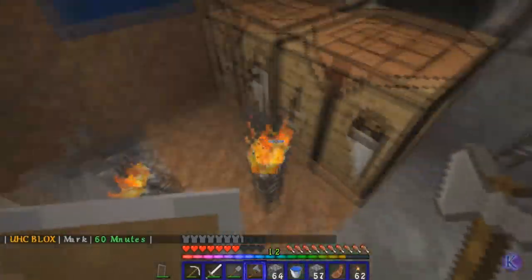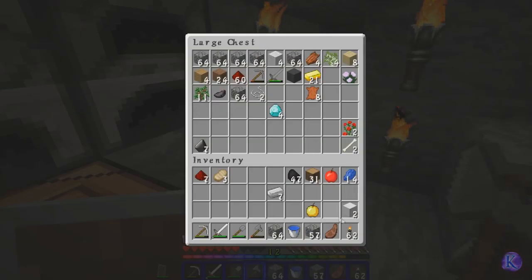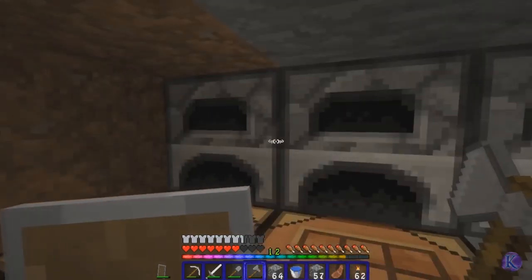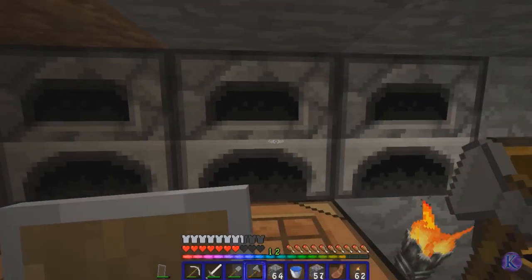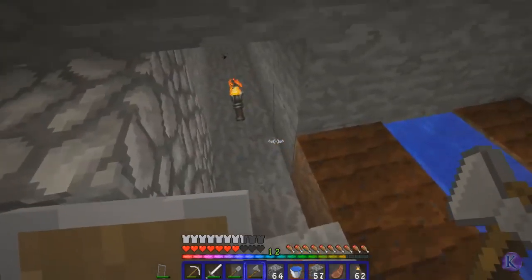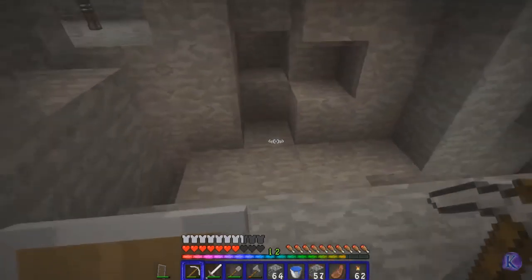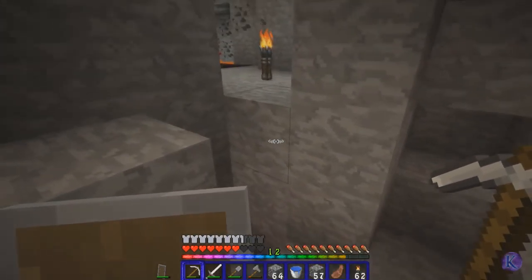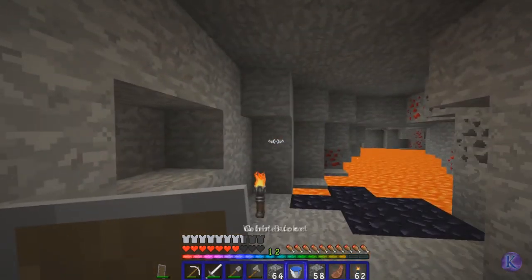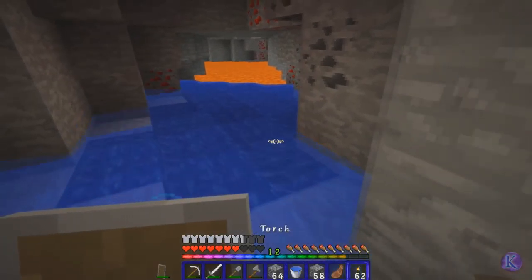I'm going to get a couple more pieces of iron because we are about four pieces short of an anvil. Okay, so there's everything — I made two blocks. I'll hold the foot here for the moment. Let me see if I can find some. Have I been this way? This was me starting out of the mine. Let's go right into this cave, let's see what's down here.